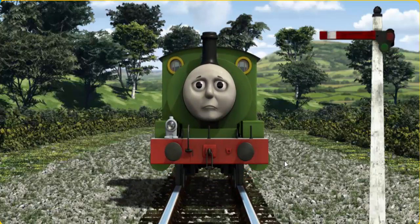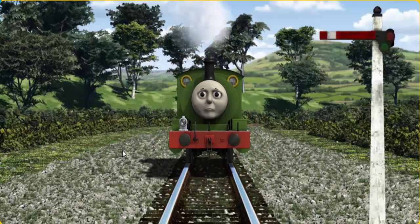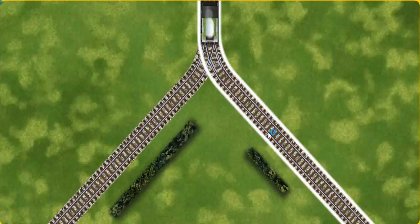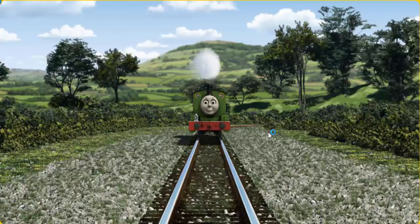Suddenly, Percy had to stop because of a broken signal. He needed to go a different way. Show Percy the track that goes nearest to the shortest hedge. All clear!